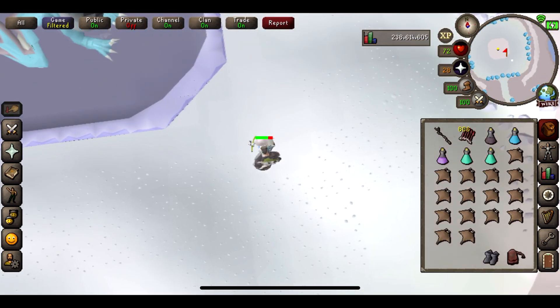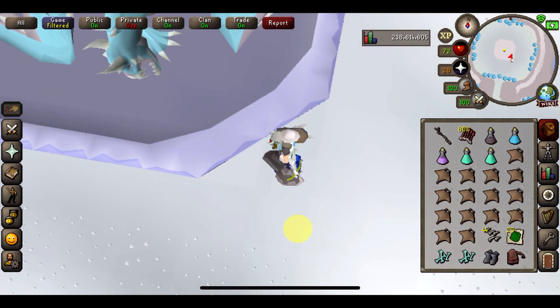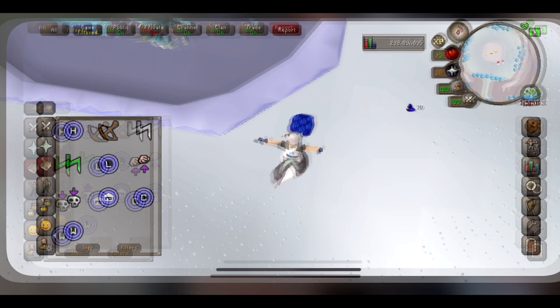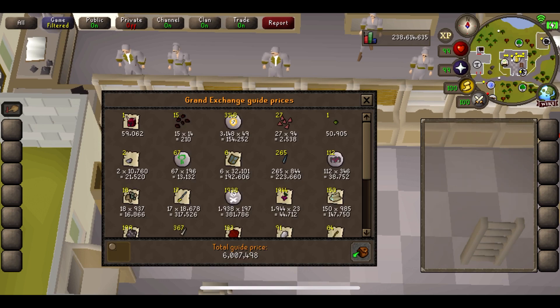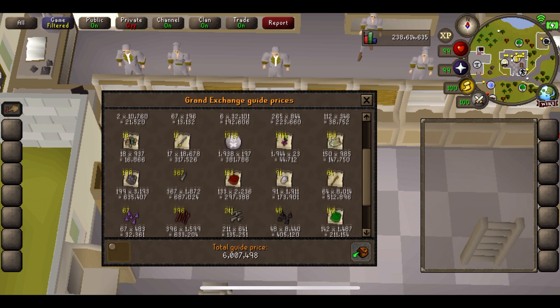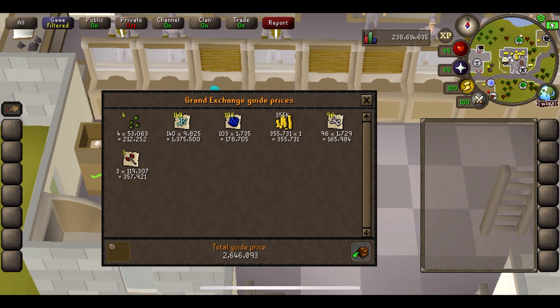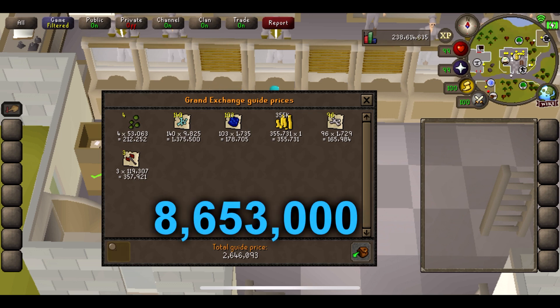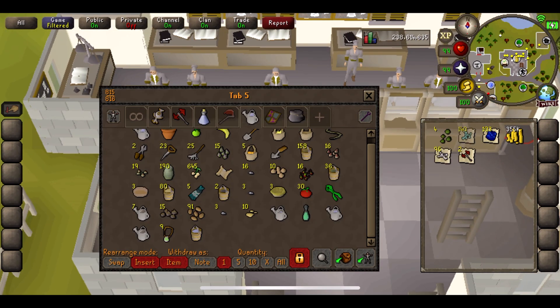Coming up to three hours — this should be our very last Vorkath kill. Dragon arrow tips, green dragon hides — we'll take that. Let's tele out and stop the timer, pretty much bang on three hours. For the three hour price check, again we're going to do this in two: the first one being 6,007,000, and price check number two comes out at 2,646,000. That brings the total to 8,653,000. The supplies are going to be a little bit costly — those dragon bolt tips will definitely add up — but still not too bad. I'll see you at the four hour mark.